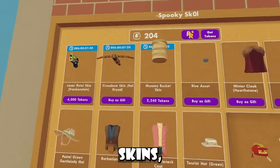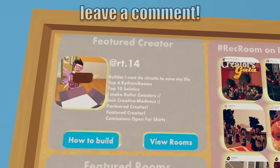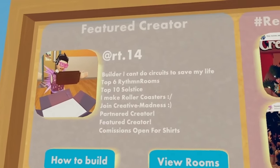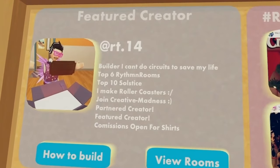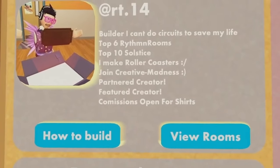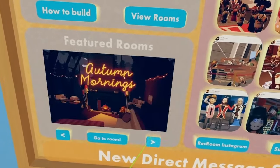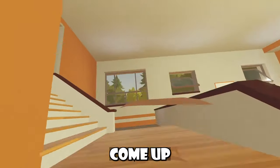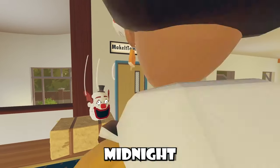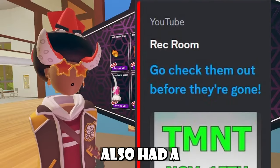There's also new stuff inside the Rec Center. This was our weekly shop — some gun skins, a bucket skin, and not much else. The featured creator is RT14 Builder. If you come up here you'll notice this door no longer leads to the park but now leads to Midnight. I have no idea why Rec Room did this.